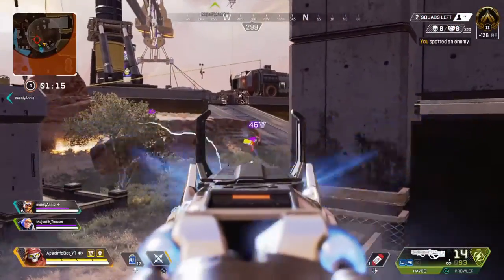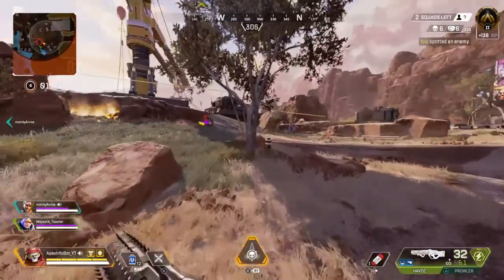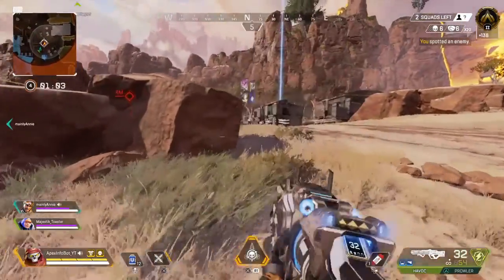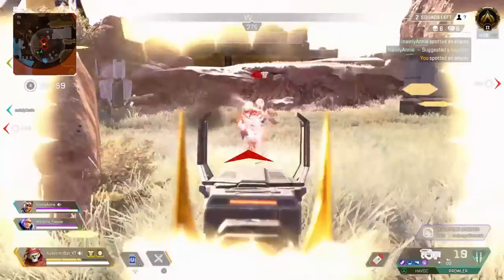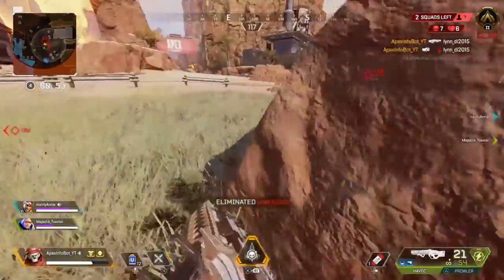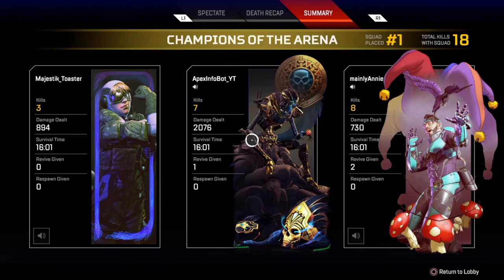They also did an update to Wraith's sprint animation — she no longer has her patented Naruto run. She's not bent over as much running like Naruto does; she's up a little bit more, which gives her more of a hitbox whenever she's running towards you. I feel like that kind of sucks because it's a piece of her character.